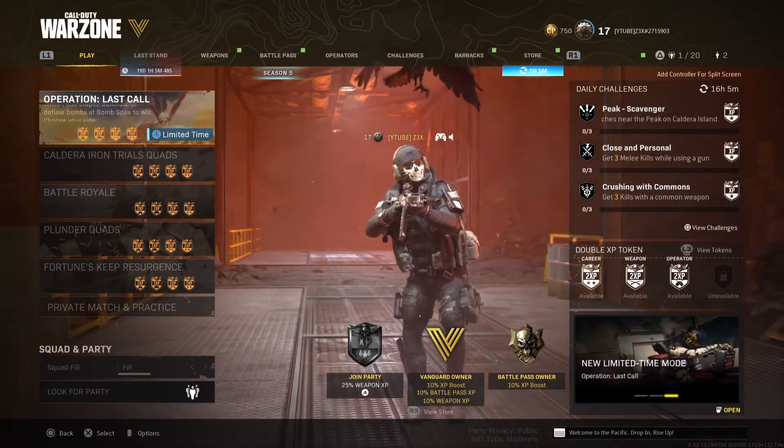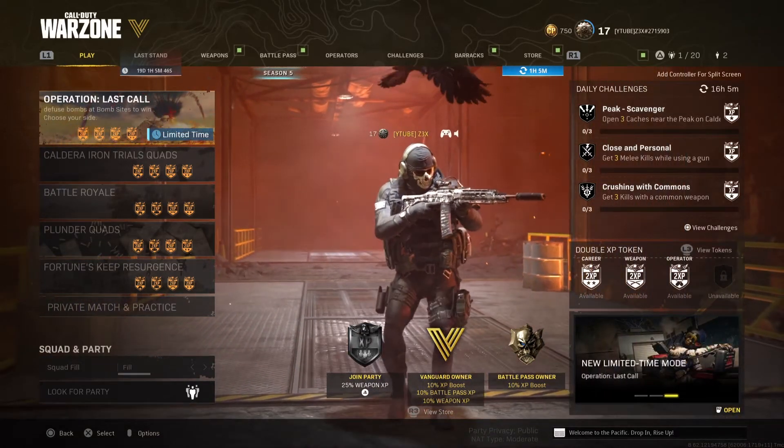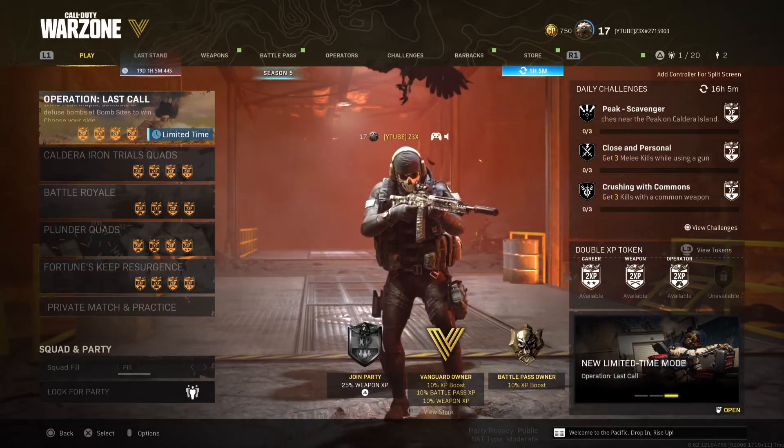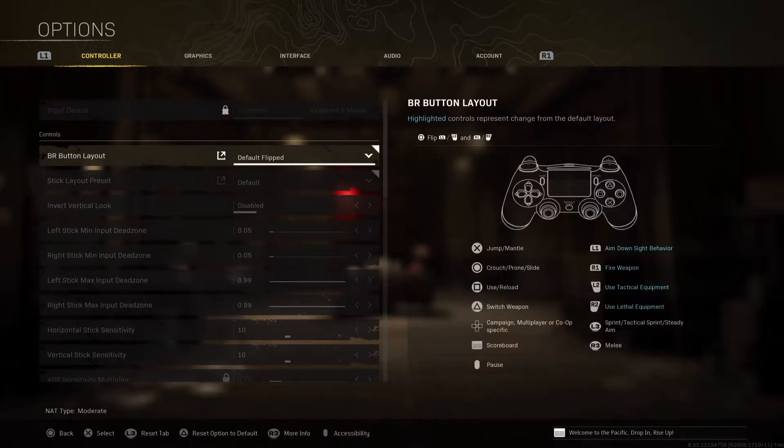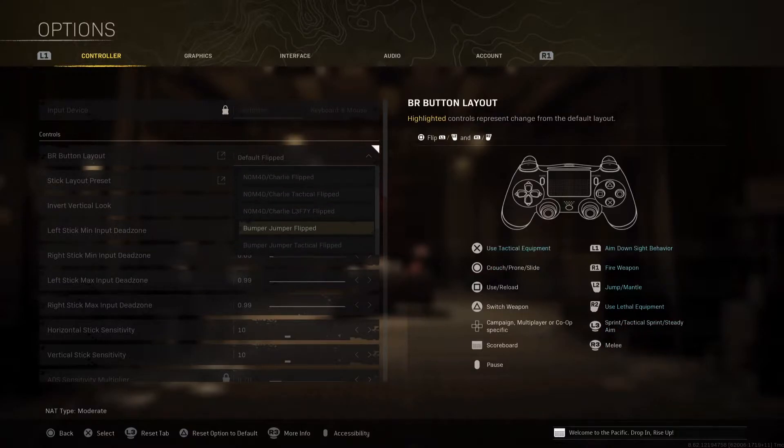Hi everyone, welcome to the channel. Today we're going to go through some of the best settings for Warzone for console. Specifically, I'm going to start with my controller setting — I'm using Default Flip. They have a lot of other options; it really depends on personal preference. I've seen a lot of people using Bumper and Jumper as well, so please try it out.